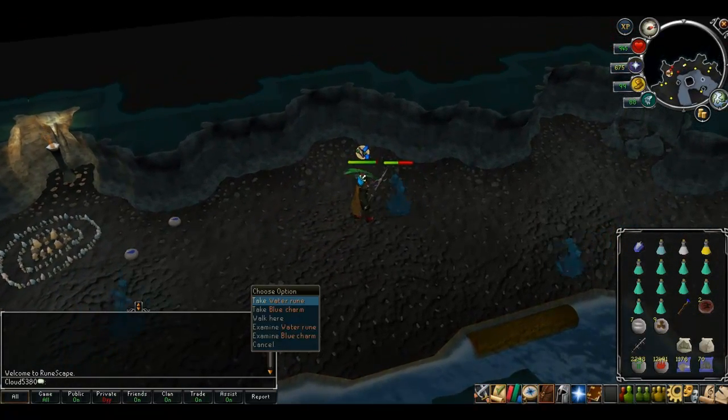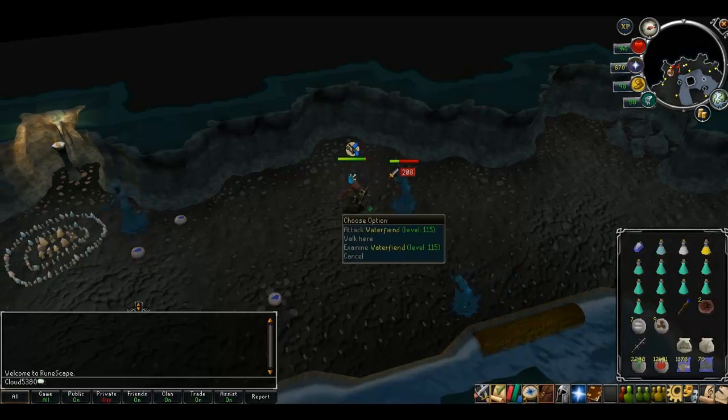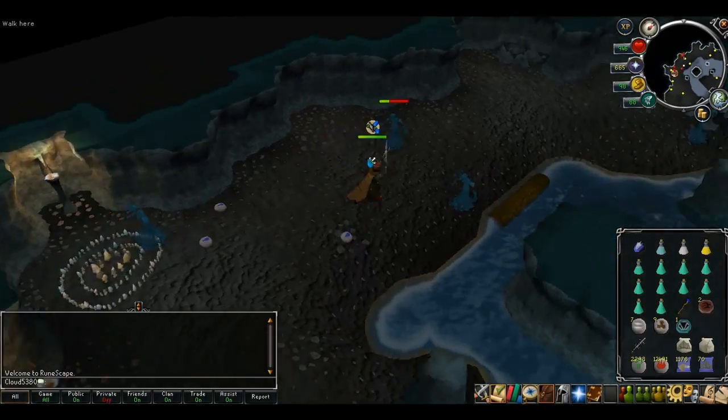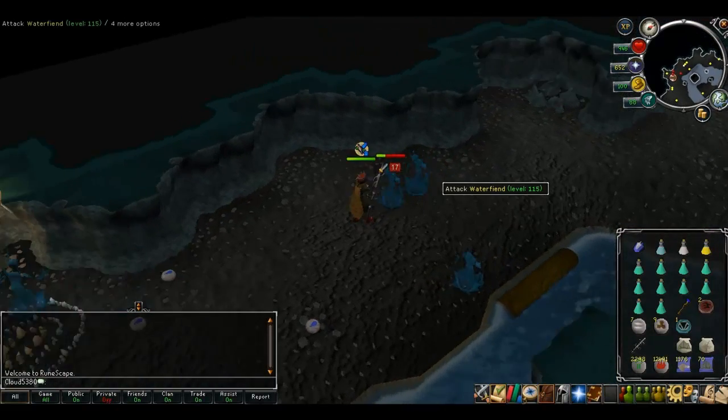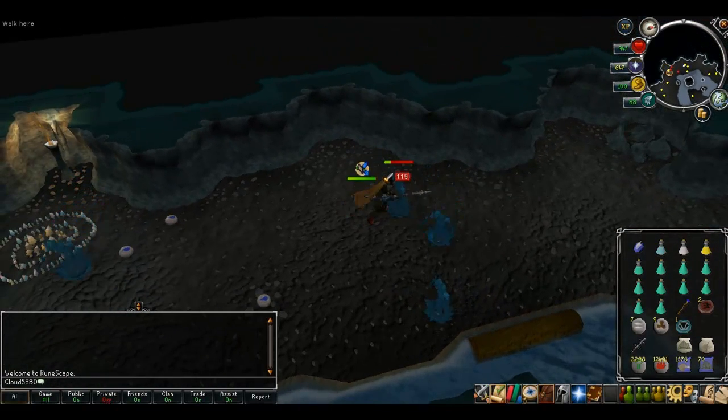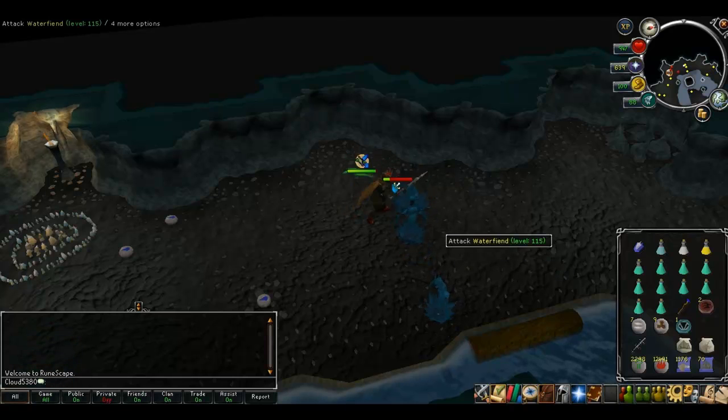Then I quickly collect one part of the loot that the previous one dropped and then resume combat with the water fiend. You can repeat that if there's more than one item of loot you wish to collect. By doing this you get all the drops you were meant to get without forgetting about them so they disappear.